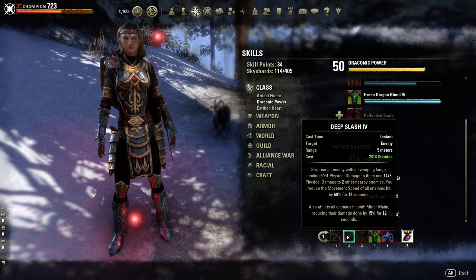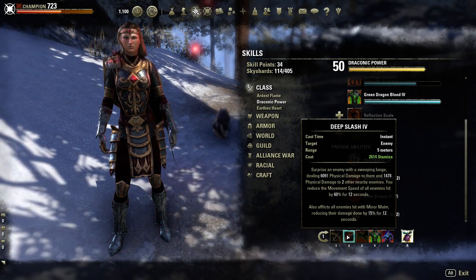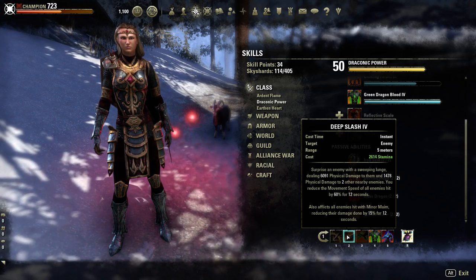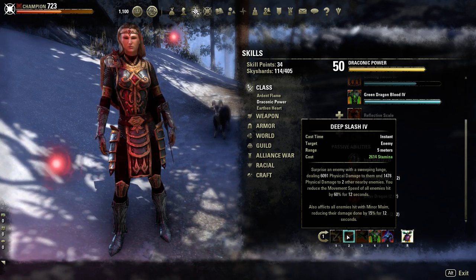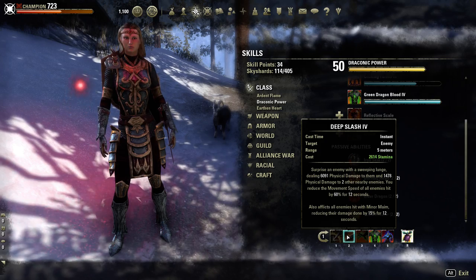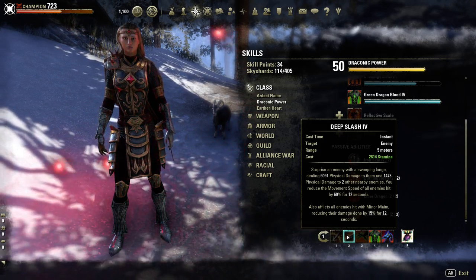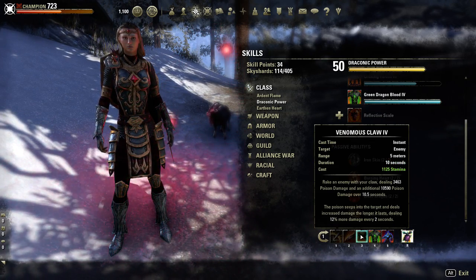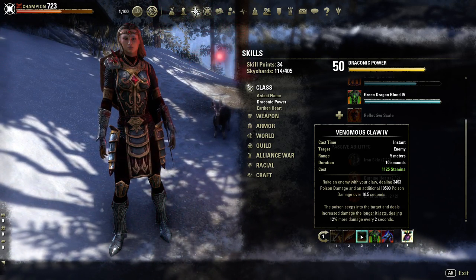We have Deep Slash, not Heroic Slash. I know a lot of people say Heroic Slash gives more ultimate, but you really won't notice a difference in your ultimate generation — 9 ultimate over 9 seconds is not a huge deal when you can get 14-16 from a helmet. I generate way too much ultimate to fire off my abilities as it is. Next up is a damage ability — Venomous Claw. You can switch this out, and I would suggest switching it for something that gives greater defenses, like Vigor if you have the Alliance War ability unlocked.